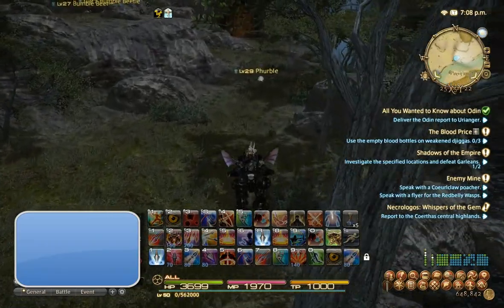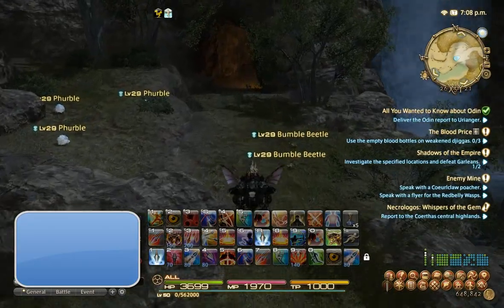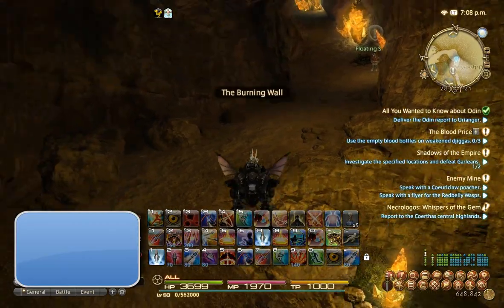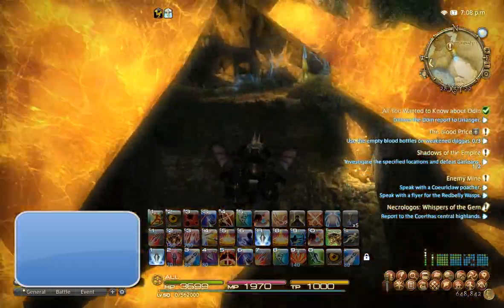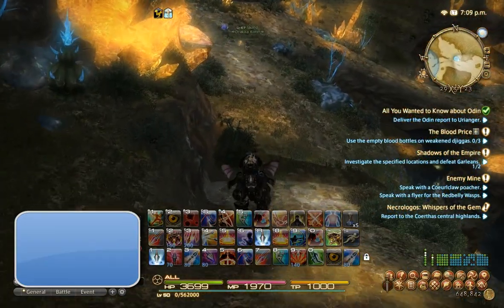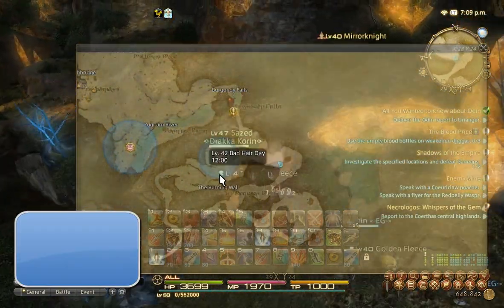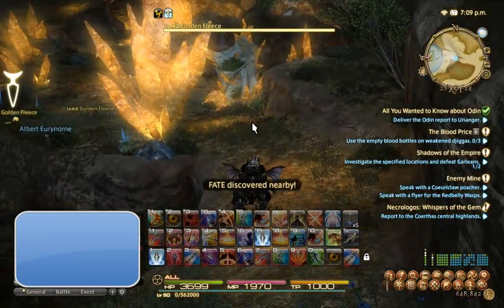That was actually the best elemental spot I found in terms of crystal value versus mob density. Moving to our next farming spot — the Golden Fleeces. The reason I like these mobs is because there's a ton of them, the drop rate is decent, and they're super weak. They spawn best in this region right here. If you go too far south, you run into Doblins, which don't provide the fleeces we're looking for.